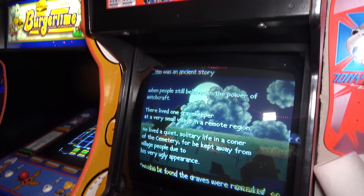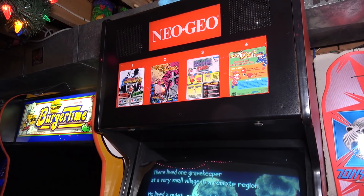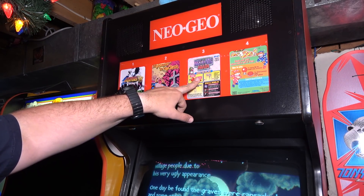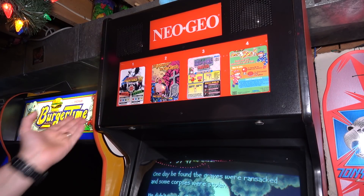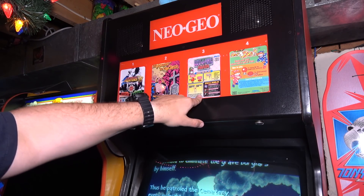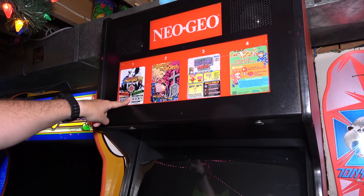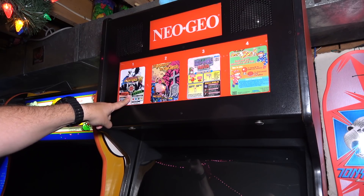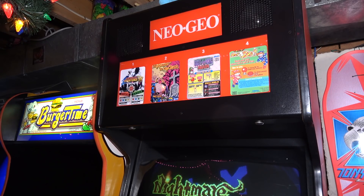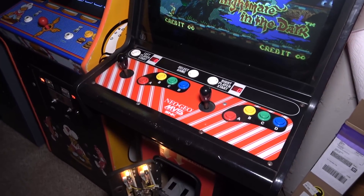This is an original four slot, the US version in a Dynamo-made cabinet — the legit Neo Geo four slot for the US. Right now I've got King of Fighters 98, Nightmare in the Dark, Bust a Move Again, and Mr. Do. So the question is, which game do we get rid of? My wife plays Bust a Move like crazy, so I can't get rid of that one. I'm kind of thinking about King of Fighters 98, but Nightmare in the Dark is kind of great — just repetitive. I think we'll pull out Nightmare in the Dark.